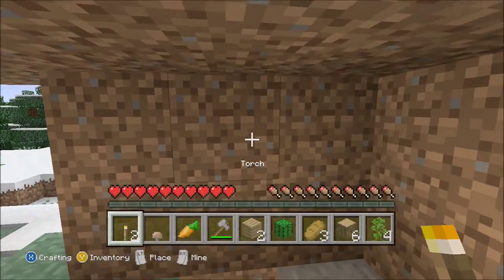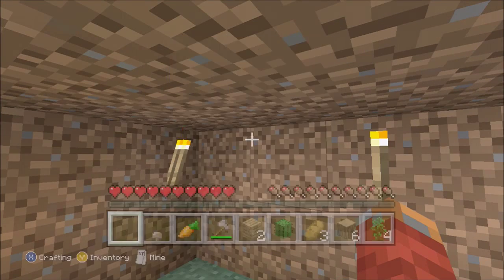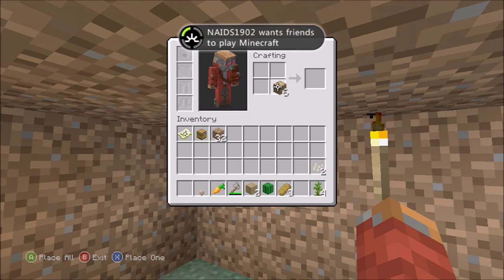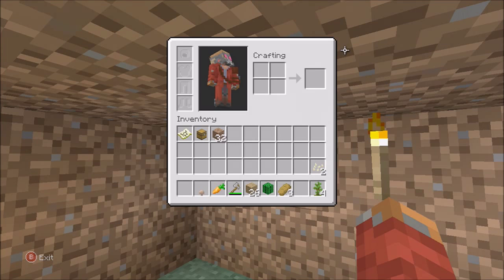Wood and torches are life. Hover over the object and press A on it, then drag it up to the four crafting squares — this is called the basic crafting grid. Press A in any corner of the square you want to place your item, then hover over the result and press Y to craft it.